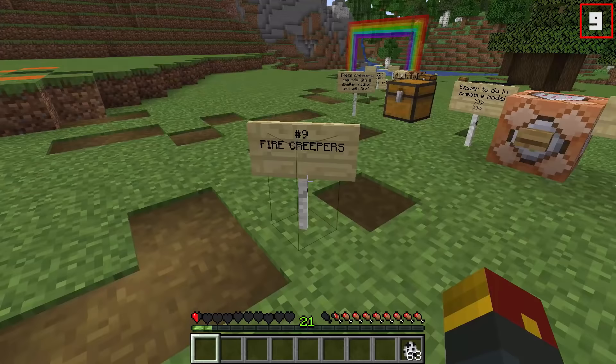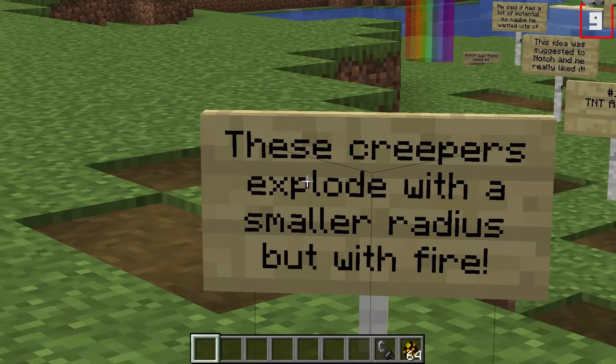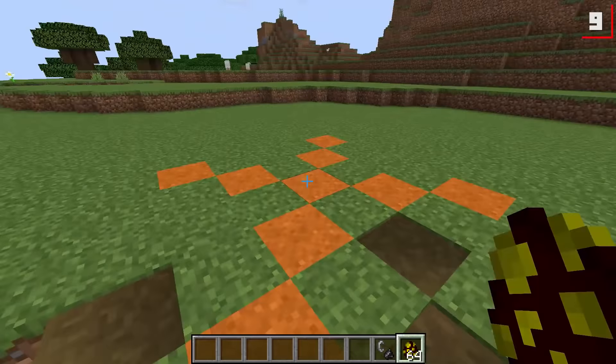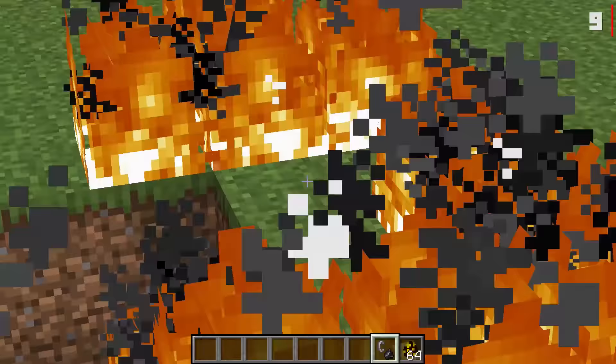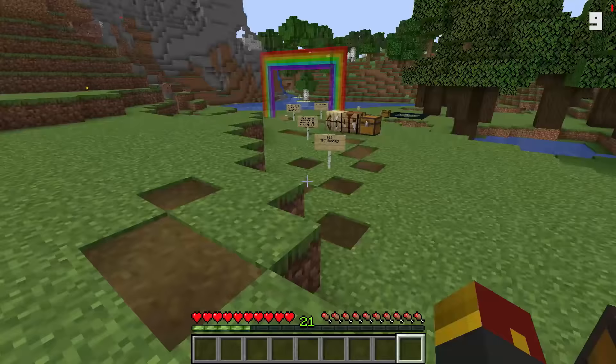Number nine is fire creepers. We're gonna go to creative mode for this one. Fire creepers were originally meant to explode with a smaller radius but with an extra helping of fire. We've got a fire creeper right here, and upon setting him on fire, look at what happens — fire happens. The explosion's a little bit more manageable, but fire. I like the trade-off.